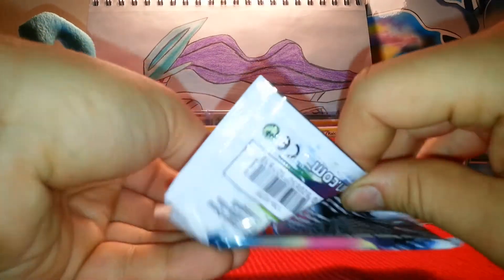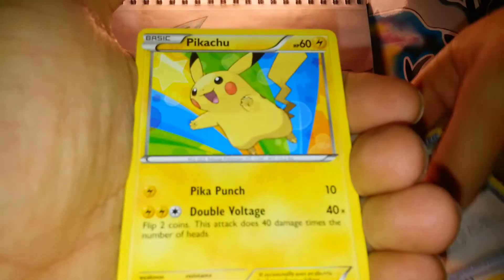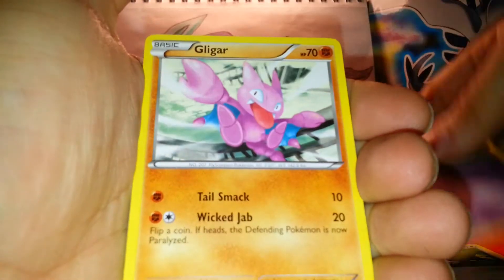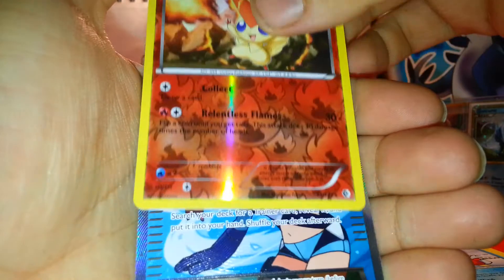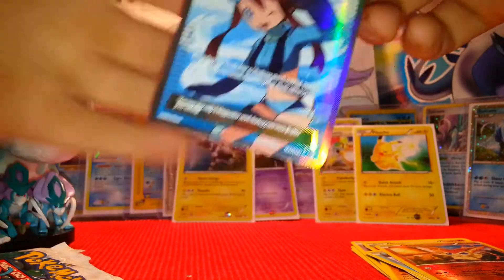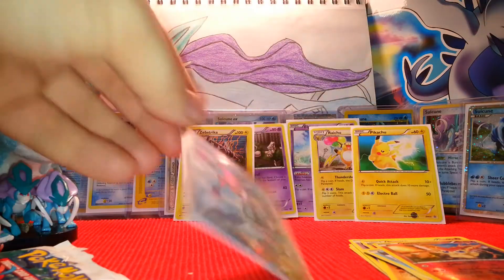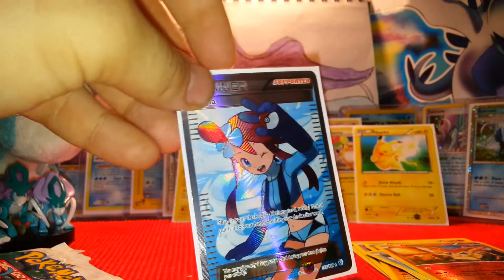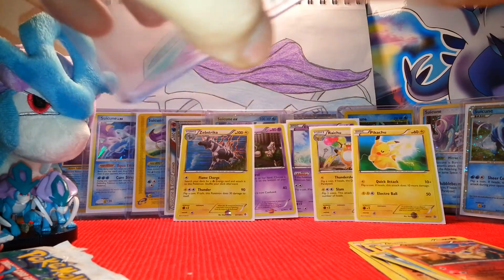Set those to the side, open up this last pack. So: Pokeball, Pikachu, Taillow, N, Gligar, Aspertia City Gym, Pignite, Delibird, Reverse Victini, and our Rare — wow, out of a little blister pack, I got a second Skyla Full Art! So that is up for trade, or will be in a raffle or something for you guys. That's pretty cool to have pulled that out of just two little blister packs that come with sample packs.